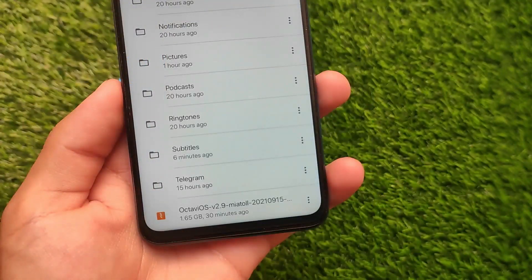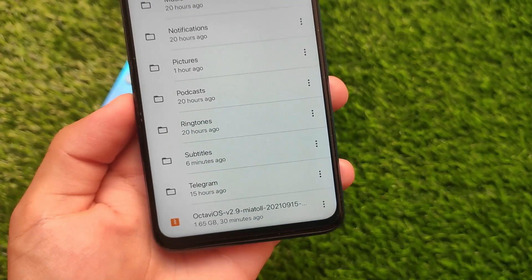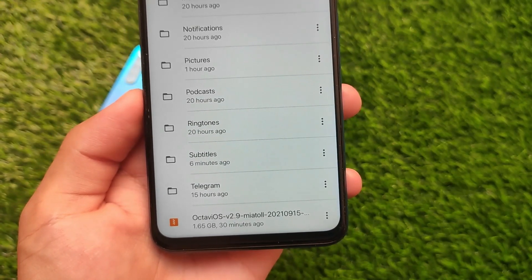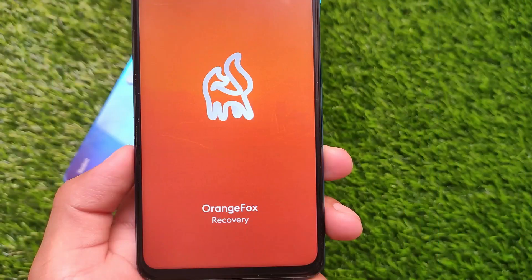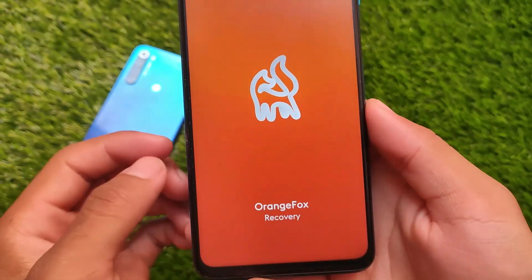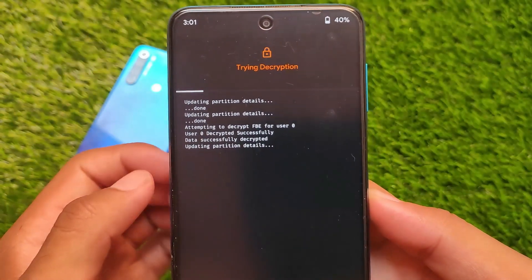If you want to install this, the file you need is around 1.65 GB — the link is in the description. Download it and keep it in your SD card or internal storage. First, you need to format your data and decrypt your device.